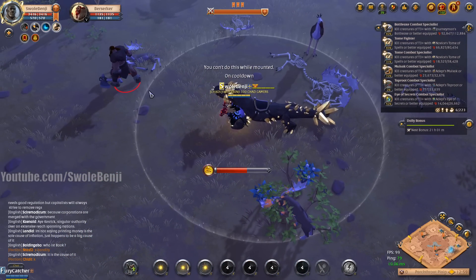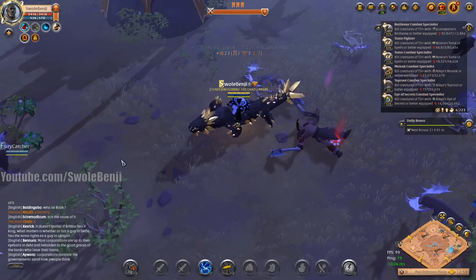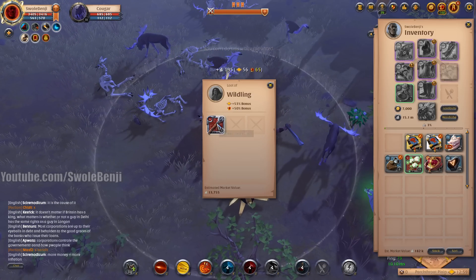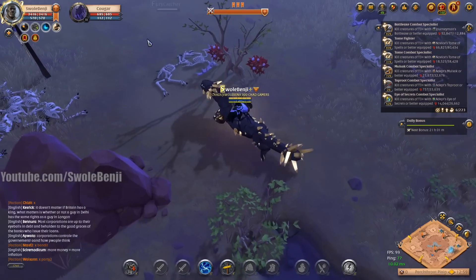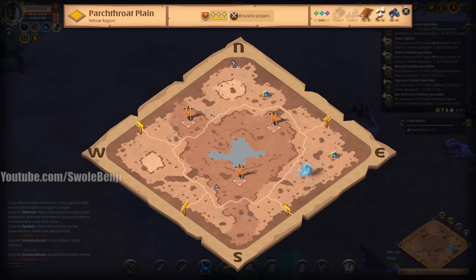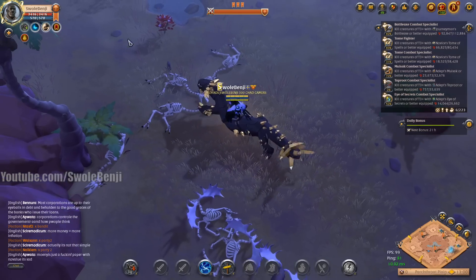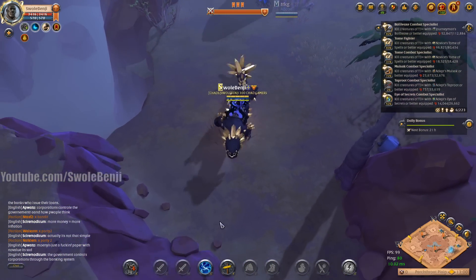Auto attack, W, Q — boom, instant 7k fame combat credits converted. Shoot that guy, another 2k. He dropped an item — it's a 13k mace, that'll sell pretty quick. Yeah, we're just going to ride around. It's a busy part of the day and there are a lot of people out here, so your fame will be exponentially greater if you run into more statues and have access to more mobs than I do.